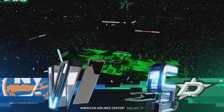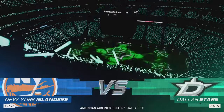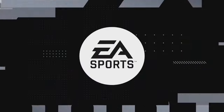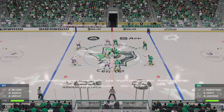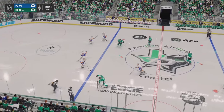Hey everybody, welcome back to EA Sports. Always a special night with the home opener and these players are amped up. We are about set to drop the puck on this one. The Stars are going to start with the puck after taking the opening draw.